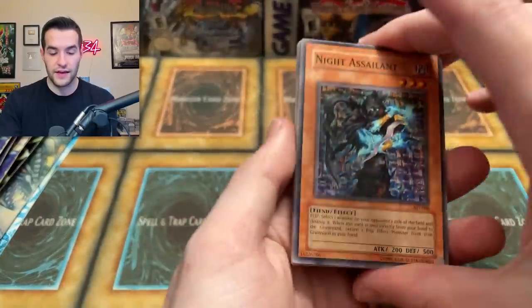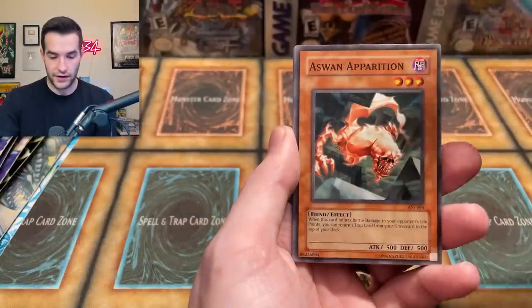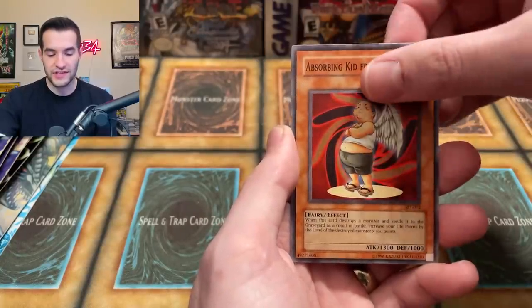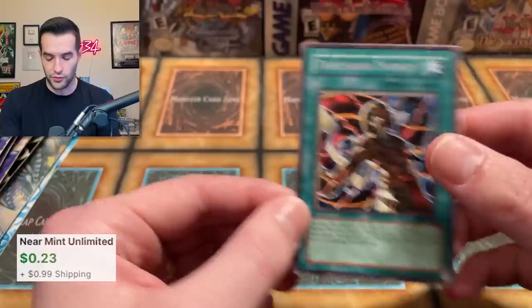Let's pull something amazing. Knight Assailant - that's pretty amazing, we'll take it. First good common of the opening. Dora Fate, Mystical Shine Ball, Delta Attacker, Aswan Apparition, Armor Break, Judgment of the Desert, Absorbing Kid from the Sky, and Thousand Energy. I don't really remember this guy - I've not pulled that card very often. Pretty cool.